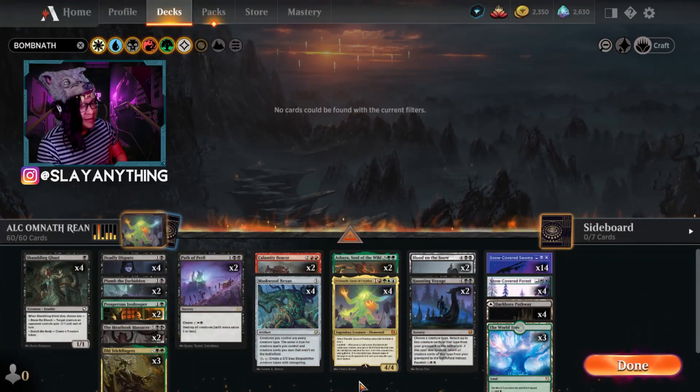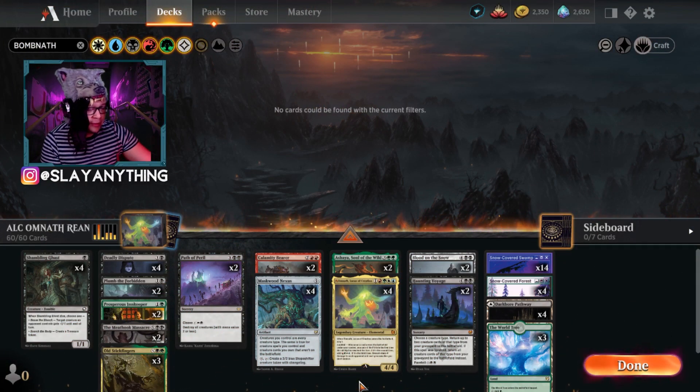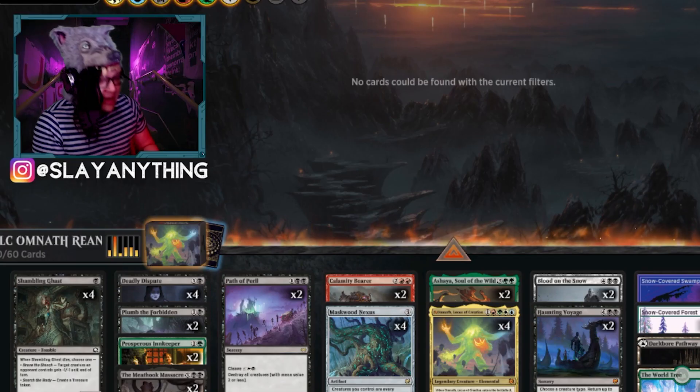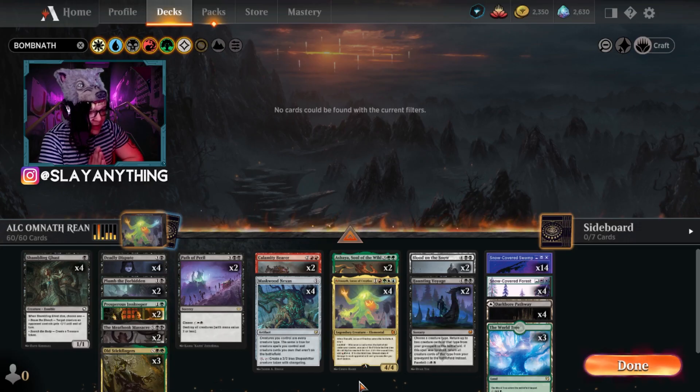What is up, Slayers? Welcome back to the Slayers Den. Thank you guys again so, so much for joining me. It's SlayAnything, and today we are playing this ridiculous four, maybe five color Omnath reanimator deck. It is absolutely busted when we can pull off the combo. You guys have seen this shell before, so it's pretty familiar.